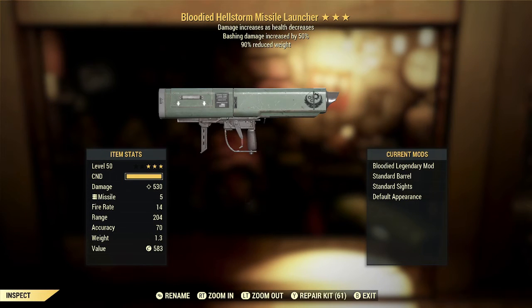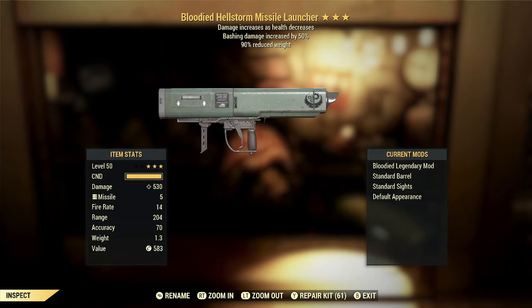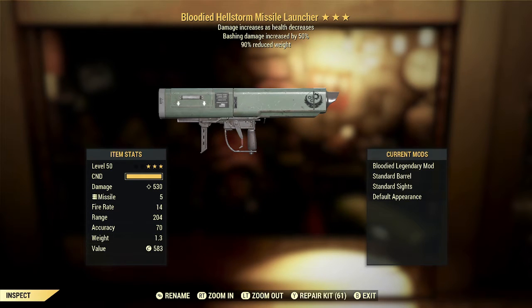For our first three star ranged legendary weapon, we got a Bloodied Hellstorm Missile Launcher with bashing damage increased by 50% and 90% reduced weight. The Bloodied effect, in my opinion, is the best effect in general for weapons. I tend to play a Bloodied build, and the Bloodied effect does give the best damage output as long as your health is down below 20%. There are also a lot of perks and mutations that pair very well with that, which makes it not that difficult to stay alive at low health in general.